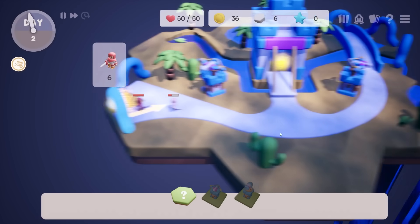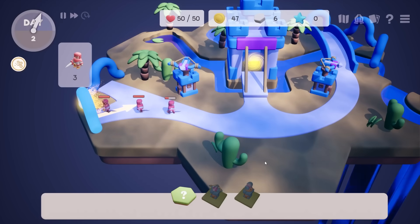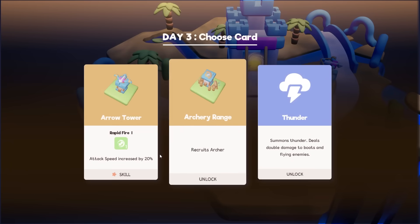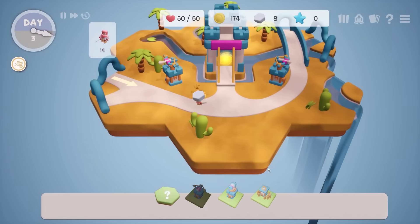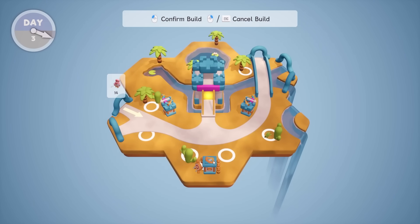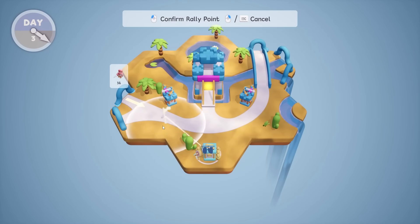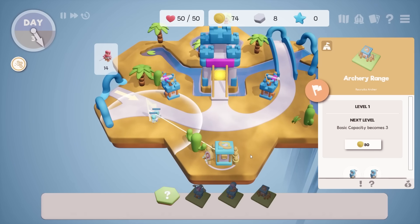That would be great. We're overlapping the entry a little bit, so if one does make it through, the other tower can hit. We can get attack speed or an archer range. Let's get the archery range real quick — place it somewhere and we can tell our archer to run around in different places. We'll set the rally point over here. Our little archers will run over and start the fight.